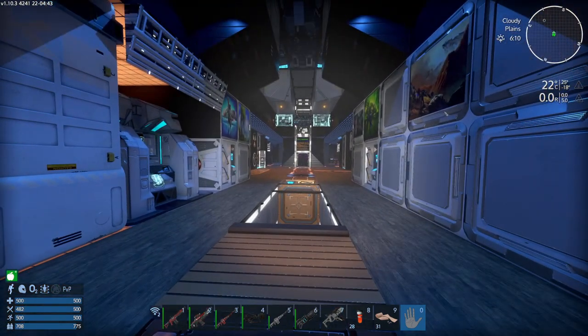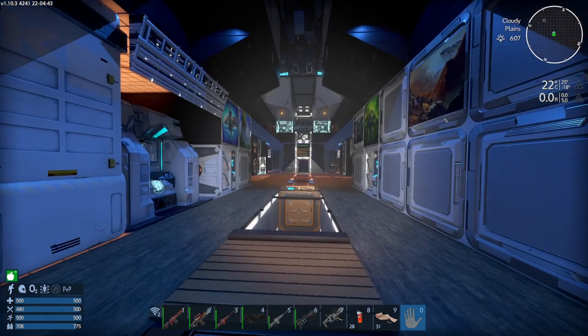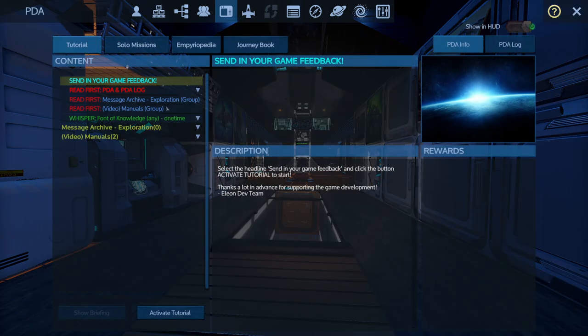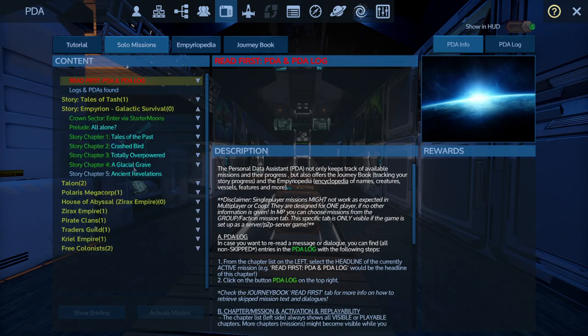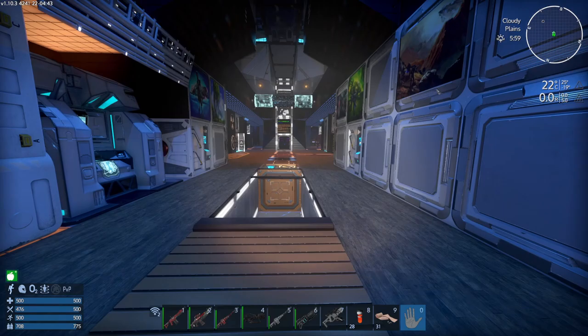Welcome to this series where we are playing the 1.10 update for Imperium Galactic Survival. In the last part we finished off the radar station, went to the Xeno mainframe and got a bit of loot. And in this part what I want to do is find the story. We've got Ancient Revelations. We've got to go to Simos, the barren planet, and find the Illyrium. So that's what we want to do. But before that, as usual, a big thank you for all your comments and feedback.